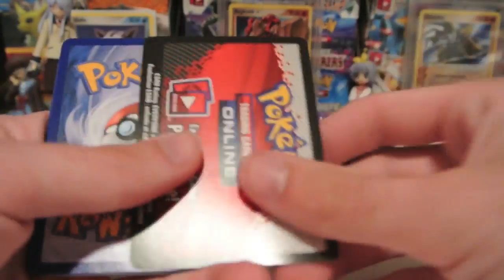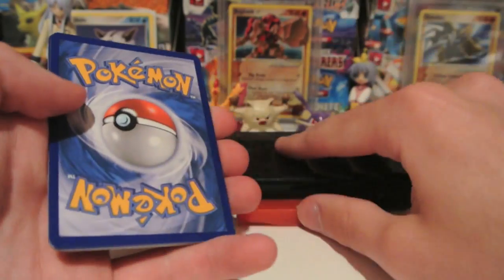Out of this pack I would like to pull either a Pokemon Catcher, a Gothitelle Holo, or I guess some type of Full Art would be okay.